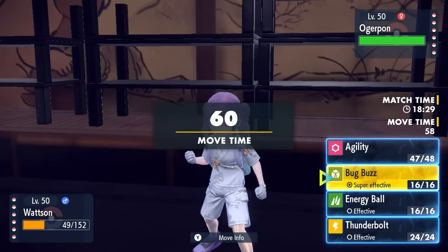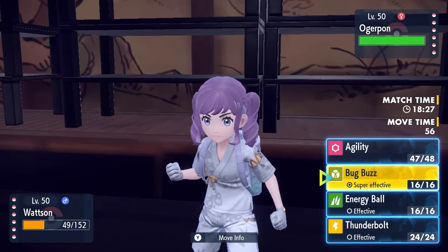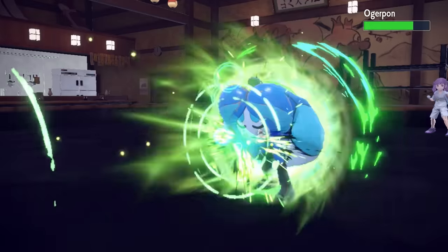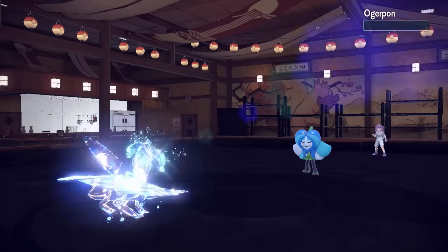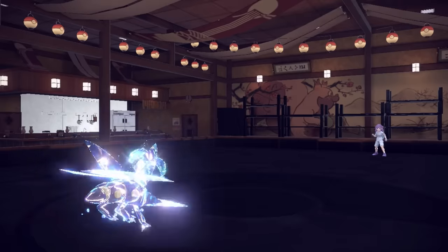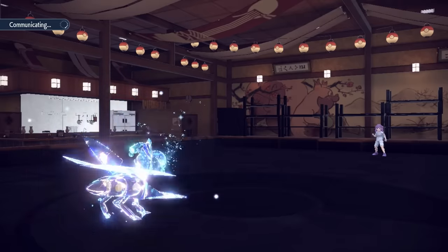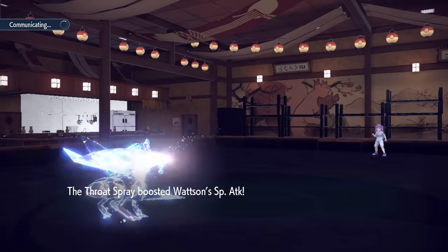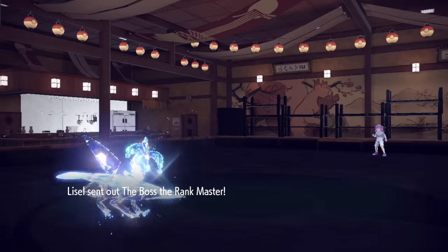At this point Vikavolt is actually zooming like you'd imagine it should be. I can now go for Bug Buzz, and with being able to outspeed, that not only knocks out the Ogerpon but also activates the Throat Spray. Now not only are we faster than everything on the field, I also have that Special Attack boost, and this thing is able to hit like a damn truck.